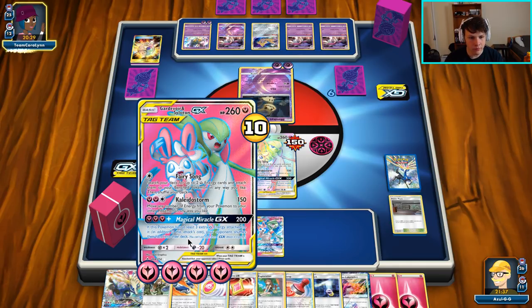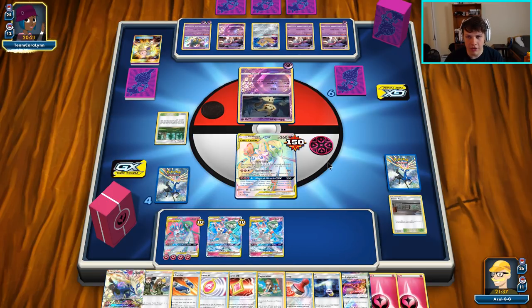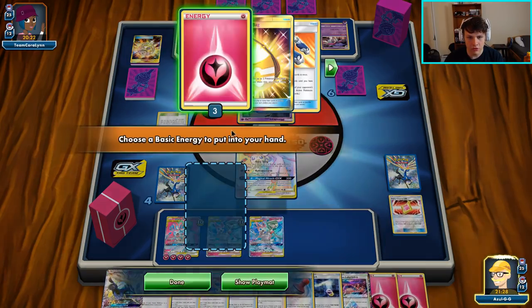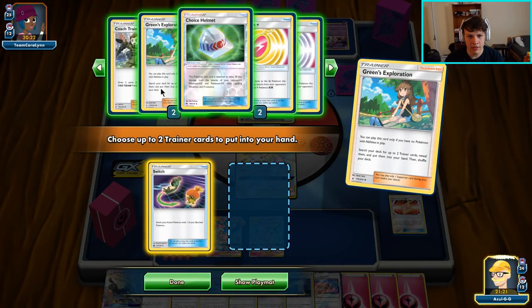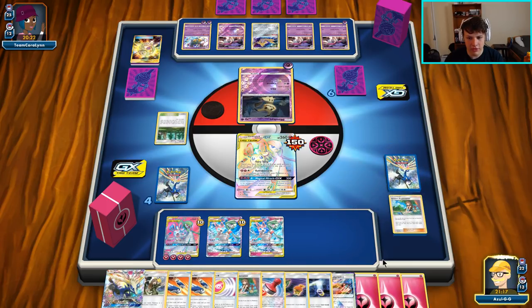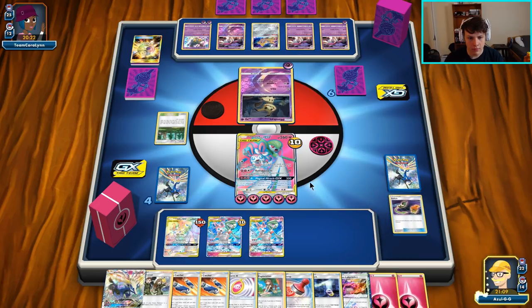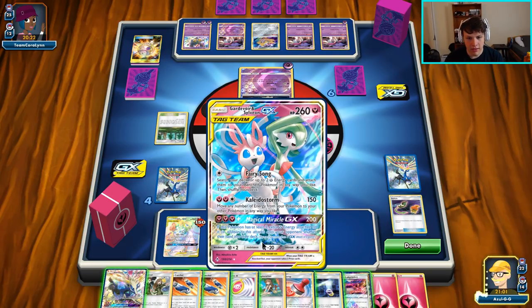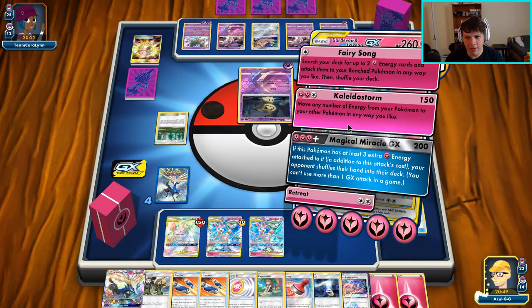We could go Magical Miracle GX and then into Xerneas the turn after to heal three Gardevoirs — sounds a little better. We're going to get rid of the Ultra Beast Charm, get Fairy out of the deck. Greens, grab a Switch and Greens so we can pull off the combo next turn. We could Storm to Xerneas now or Storm to Gardevoir and Switch into Gardevoir. We can retreat, attach, Tag Switch — still have plenty of energy. I think we're going with that play — I like this line of play.